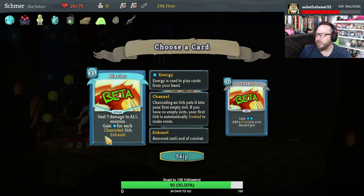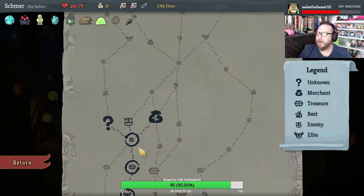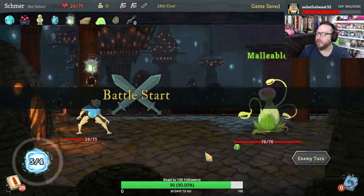Gain energy for each channeled orb — need more powers, definitely. We have no money — shops are useless. So let's go to the extra campfire and the extra elite.